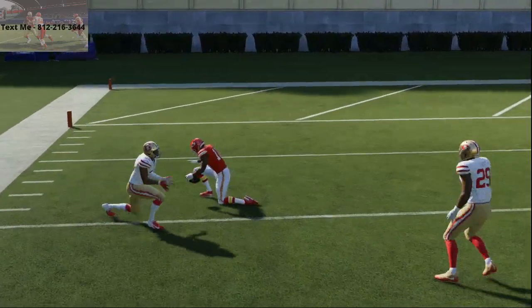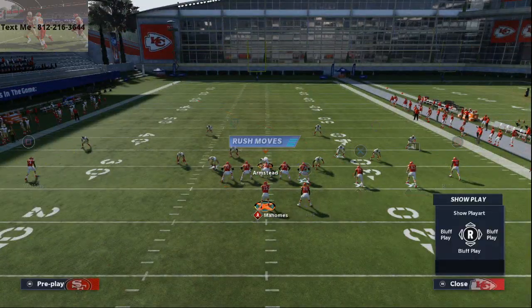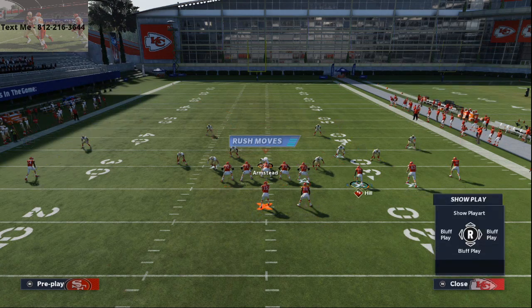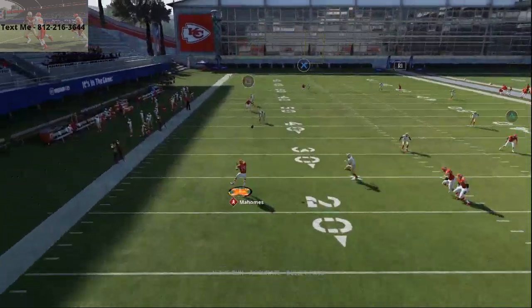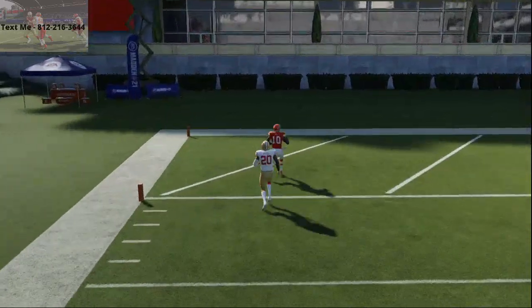Madden 21 is a very pass-heavy game. I predicted this, which is why I talked about Arizona being the best playbook in the game — I believe it's the best passing playbook available. Once you see him get over the top, click on and you're going to get a nice one-play score. This is very consistent.